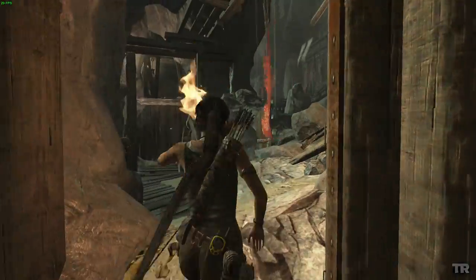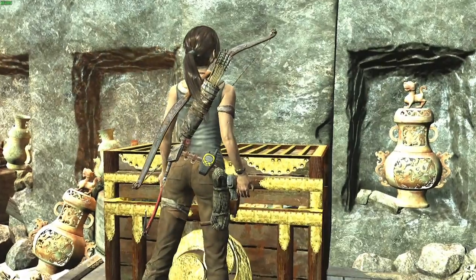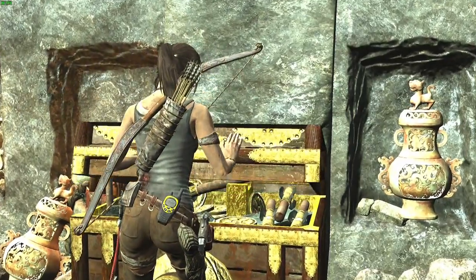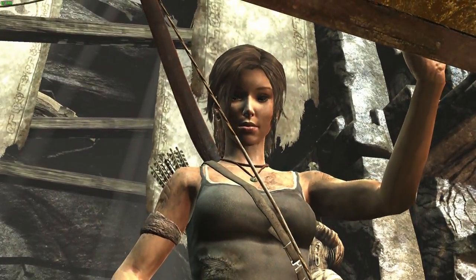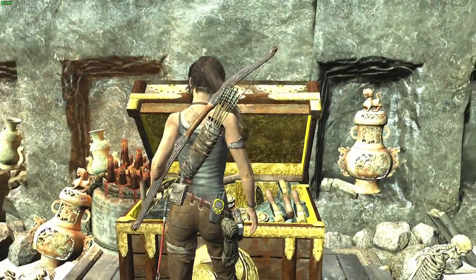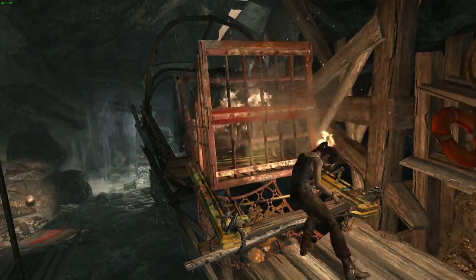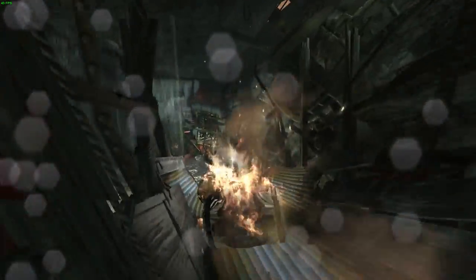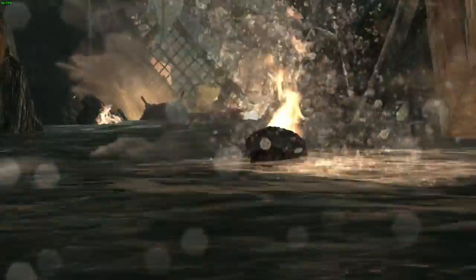My favorite aspect of the game is the exploration — being able to find hidden areas, collect mysterious journals, GPS modules, or ancient relics. It adds to the texture of the island, and the adventuring truly shines here. I very often feel like Indiana Jones when playing this game. The biggest disappointment for me was the fact that there wasn't a whole lot of puzzle-solving to do. Puzzle-solving is one of my favorite aspects of any game, and I hope that in future iterations of Tomb Raider we can see more puzzles.